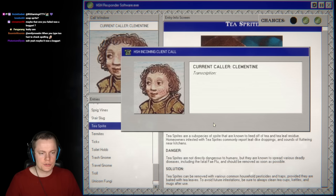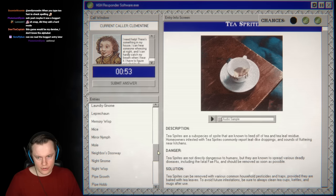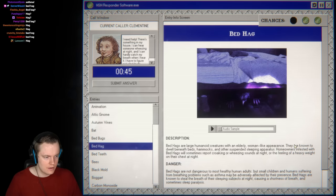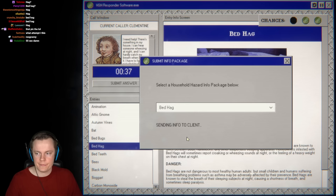Next call: something in the house, someone wheezing at night, can hardly catch breath. Bed hag! Bed hags are known to dwell beneath beds and hammocks. Homeowners report wheezing sounds at night. Easy peasy — bed hag. It's going faster and faster now.